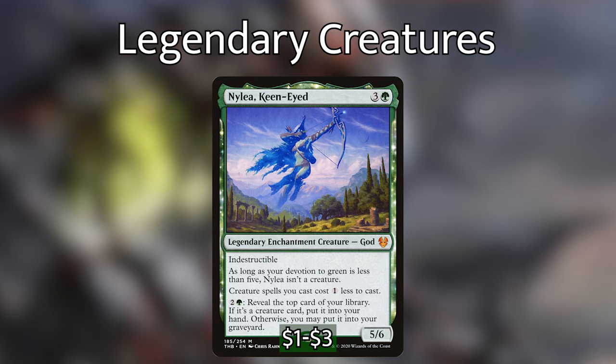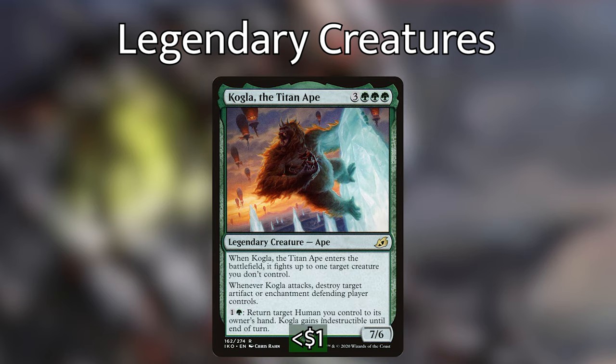Nylea Keen-Eyed is 3 and a green for a legendary enchantment creature god with indestructible. As long as your devotion to green is less than 5, Nylea isn't a creature. Creature spells you cast cost 1 less, and you can pay 2 and a green to reveal the top card of your library — if it's a creature card, put it into your hand, otherwise you may put it into your graveyard. Once she does become a creature, we can start discounting our creatures massively. Kogla the Titan Ape is 3 green-green-green for a 7/6 legendary creature ape. When he enters, it fights up to one target creature you don't control. Whenever he attacks, destroy target artifact or enchantment the defending player controls. You can also pay 1 or green to return a target human you control to its owner's hand, and it gains indestructible until end of turn — great artifact and enchantment interaction, and with multiple copies, you can start taking out those pesky enchantments.